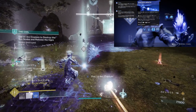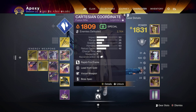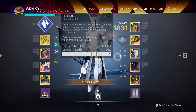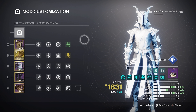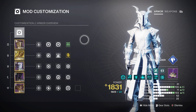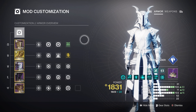For the super, of course we have Winter's Wrath — it's the only stasis super but it's insane for add clear and really wipes out anything in sight. For my setup I have the Verglas Curve matched with a fusion rifle or grenade launcher and a rocket launcher, with good Resilience, Discipline, and Recovery. This build is going to be super amazing in Onslaught — the add clear potential and being able to freeze every target in sight will help your fireteam greatly. It works at GM level, so it's going to make Onslaught super easy.